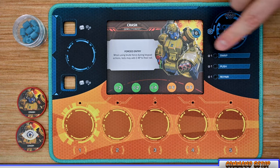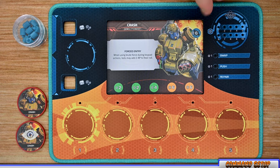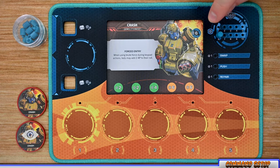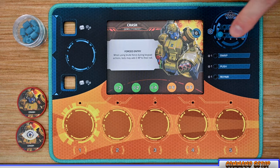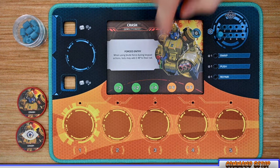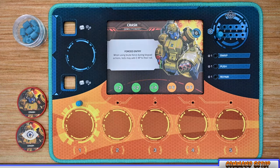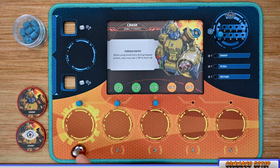Players can collectively combine power — even using some of the command module's power — to gain upgrades, but each player must donate at least one power to any upgrade they participate in. Place pegs on the green spots on the burn cycle — Crash starts with his first three slots active. Place a red glass gem on the number one slot. Each command module also starts with a starting power amount.